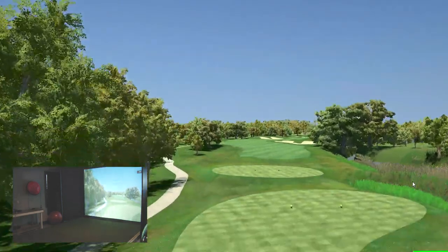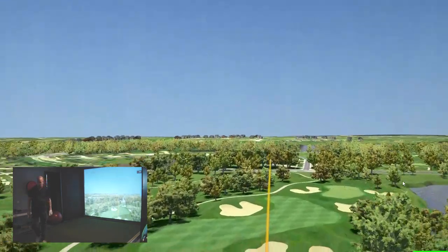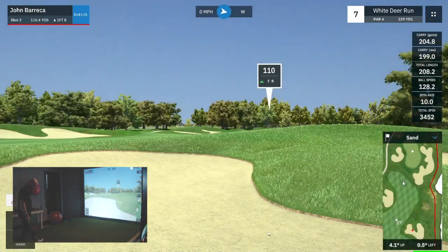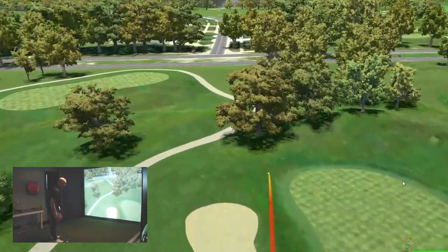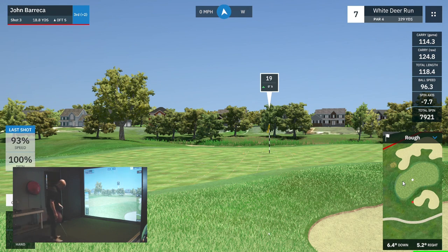Coming up on a par four. I went with the three hybrid. It pushed a little right — normally I'll pull that club, so I played it right but this time I pushed it. We're going from the sand trap, probably using a pitching wedge, from 110 out, a little bit uphill. I was having a little trouble with greens in regulation today, but I was able to scramble throughout the front nine.